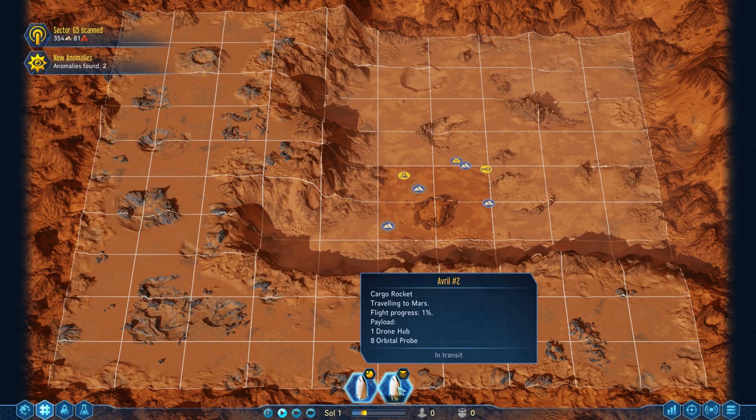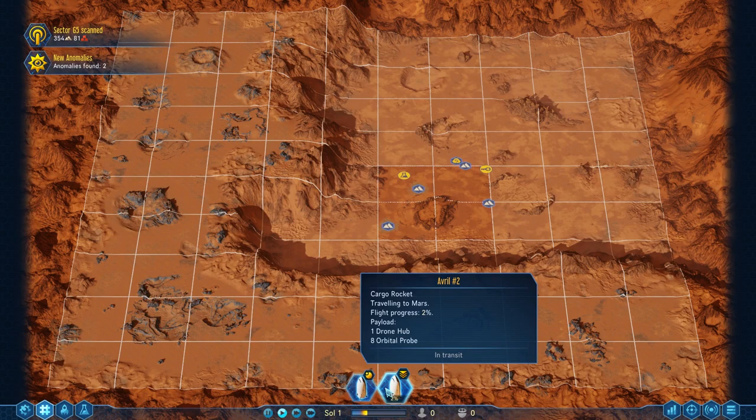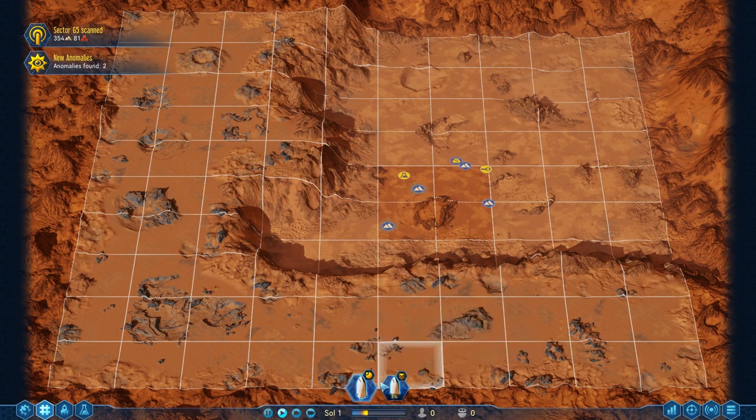There is no real reason to take it down if you do not have an optimal landing spot available right away. Bring in an additional spacecraft — it will come from Earth, it will have the drones that you need, it will have the orbital probes that you need, and you can land both spacecraft in unison and basically survey from there on, and maybe get a better landing spot.